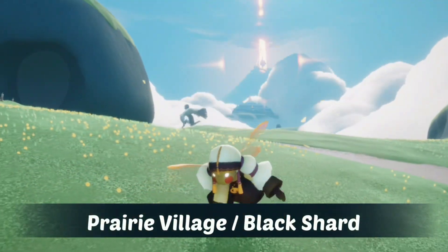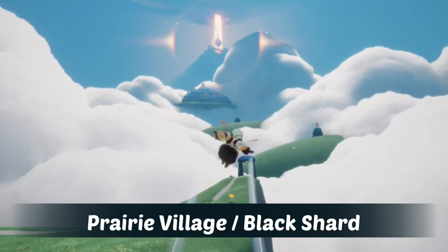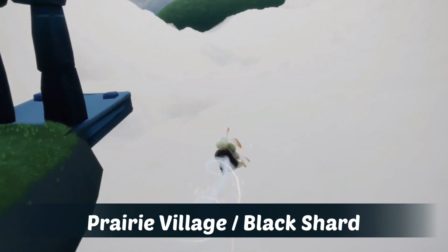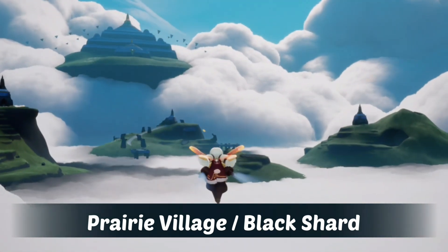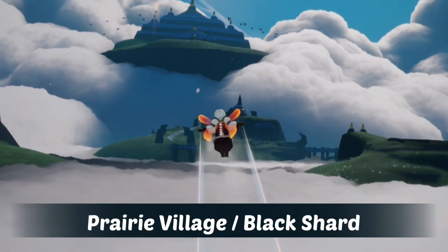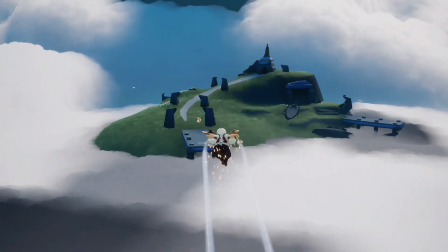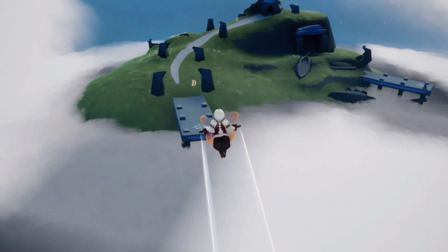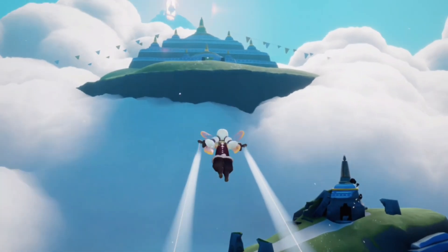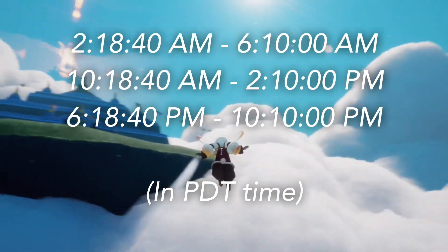Today's shard event takes place in the daylight prairie — we can find it in the prairie village and it is a black shard, so we'll get regular candles for completing it. There are two places it could potentially land: one being over by the wave spirit on the far middle island, and the second location is all the way up in front of the prairie temple.